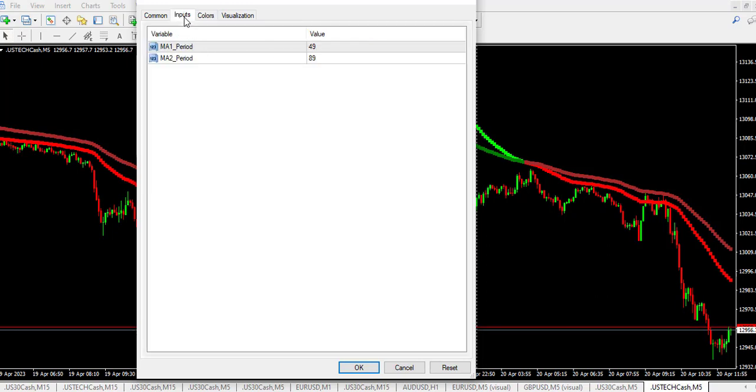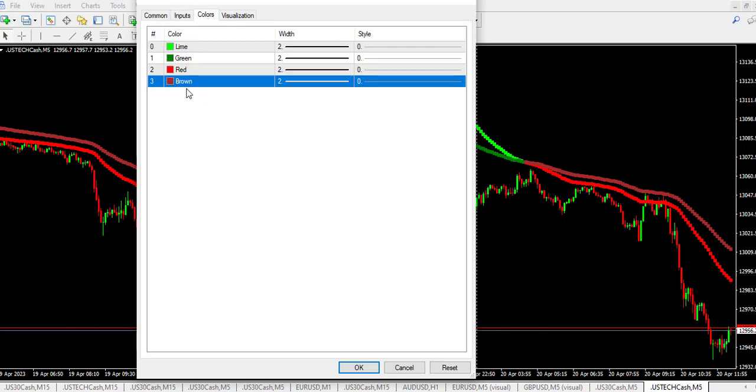It is made up of moving averages. MA Period 1 is 49 and MA Period 2 is 89. You can change these values and see which will give you more accurate results. You can combine this indicator with other indicators.